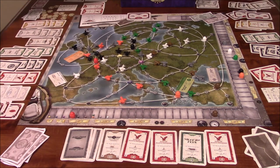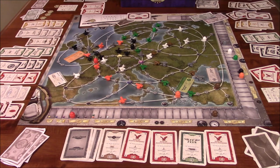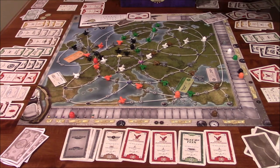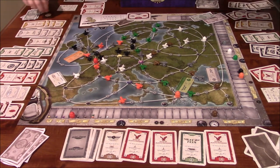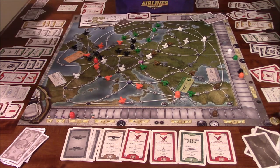Vince tallies his victory points by making change with 50-point tokens, ending up with 120 total. Ida counts hers and has 90. So Vince wins by 30 points. Ida is surprised: 'I thought I was doing good for the first few minutes, and then you just destroyed me.' Vince notes he had the majority in four out of five airline colors.